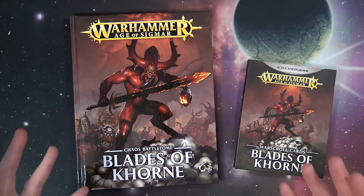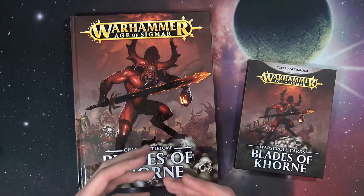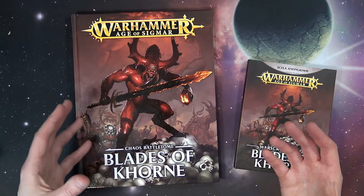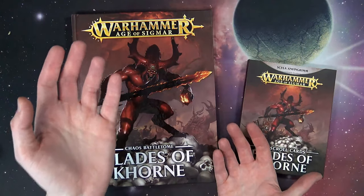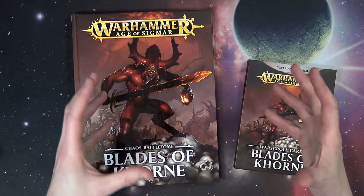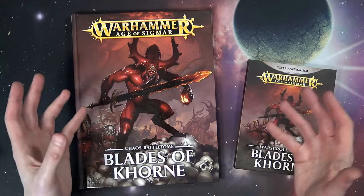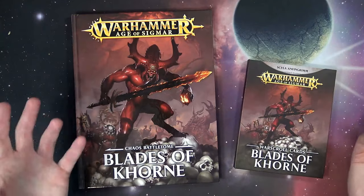On the negative side, it's a little discouraging because those of us who bought the Bloodbound book — it's basically irrelevant now. All the battalions have been reworded and replaced. Sure the war scrolls are the same, but why would you want that when all the special abilities are in here? It's a little kick in the nuts. They did the same thing as Sigmar but combined multiple books, so it's kind of 'yay new rules' but we're paying for stuff we just paid for a year ago.